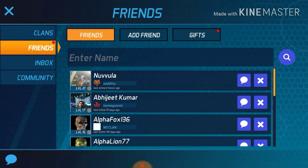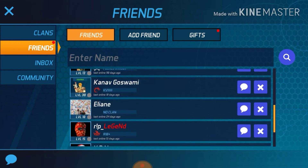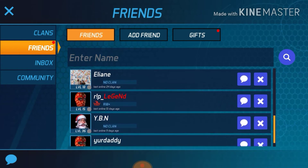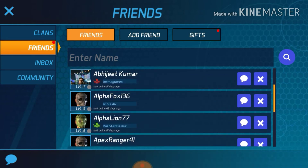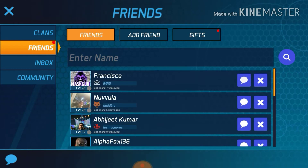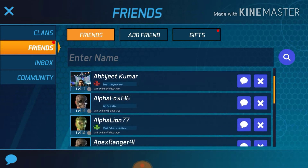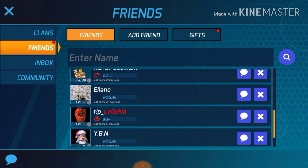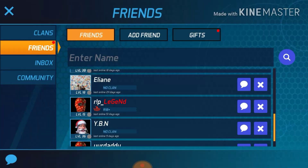Go to Friends. To delete your friend — if you notice, everyone has a status showing how long since they played. For example, this person hasn't been online for 58 days. There's a message bar and a cancel button. I'm deleting friends that have not been online for 30 days or more.